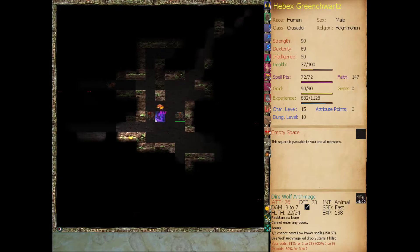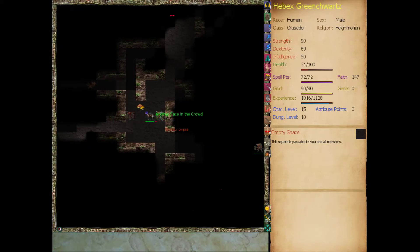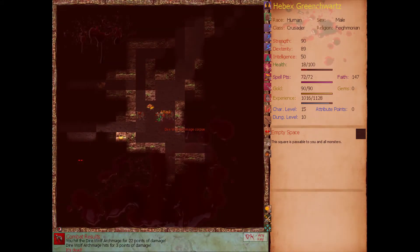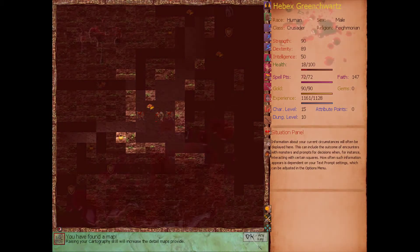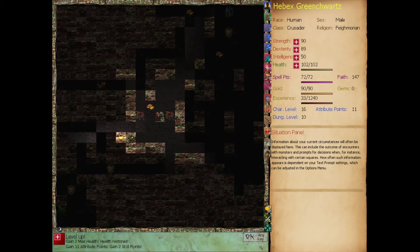I think it cast blur, giving it 15 defense extra. Let's get away from it for now - we don't want to fight it while it's blurred. That axe is vicious. We are almost dead, but if we kill him I think we'll level up. Is he worth 112? Yeah. If we kill him we'll level up. He's faster than we are anyway, so fuck it. Found a map, found a trance staff. Crossed the annoyance threshold for animals. And we are leveled up.